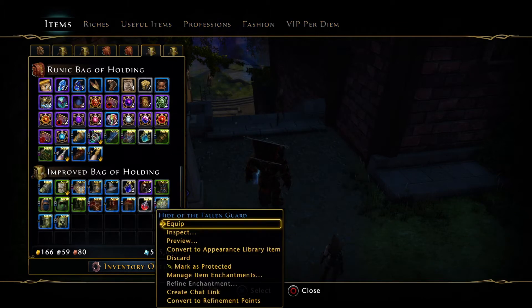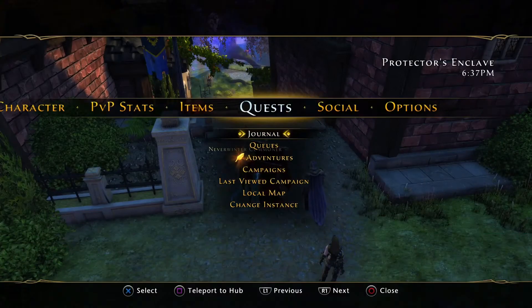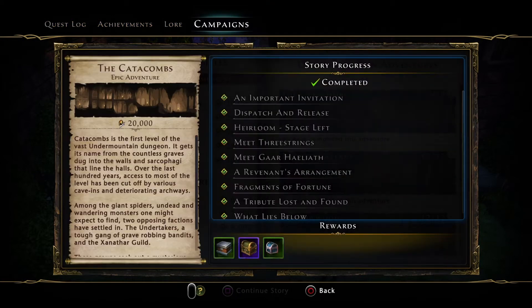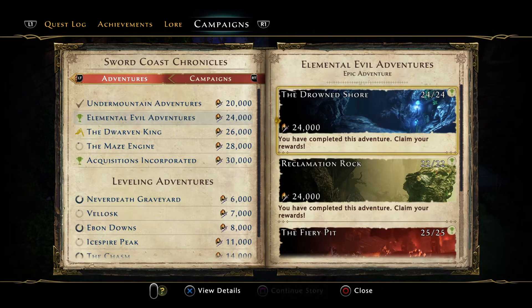Is it the Fallen God set? Let's have a look. Nah, I don't like it. So when you come into these campaigns, if you've completed them you can select each zone and claim the rewards on each zone — which is really, really useful. I mean, no one's going to turn down free stuff.